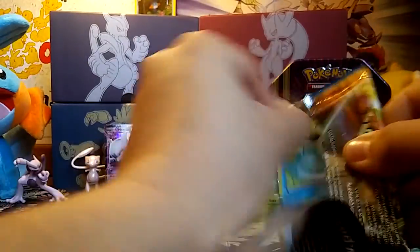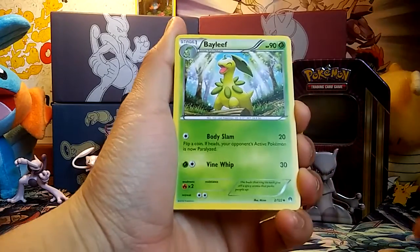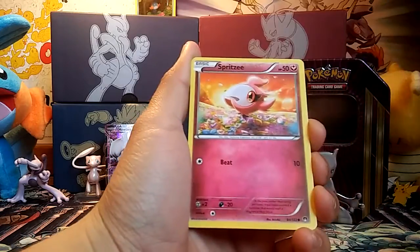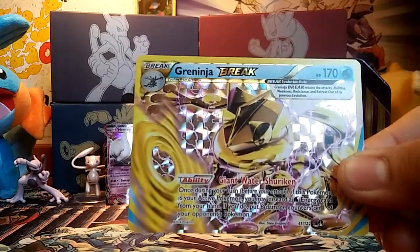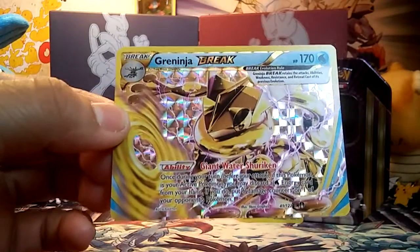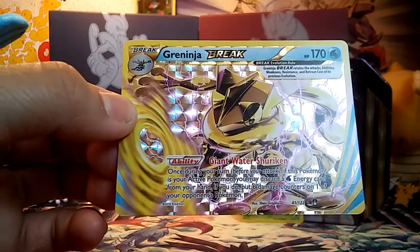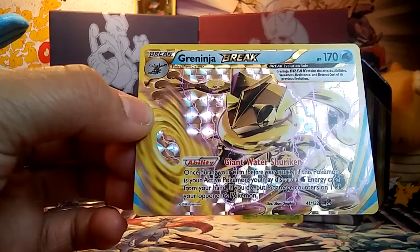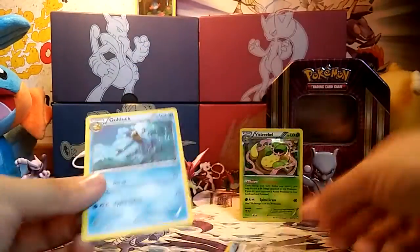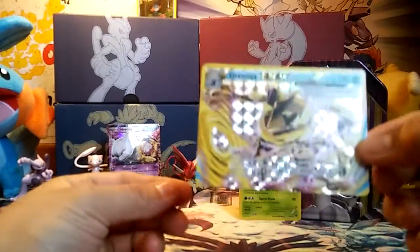Let's go ahead and see what this last pack can bring us — hopefully some last-pack magic. Here is the code card. We have Sudowoodo, Bayleef, Max Potion, Ducklett, Honedge, Squirtle, Spritzee... YES! Last pack magic — we get a Greninja Break! That is awesome, one card to add to my collection. I've been looking for this card for quite some time. I do have it in Japanese and I've been looking to trade for the English one but haven't been able to. The ability is Giant Water Shuriken — once during your turn, if this Pokemon is your active Pokemon, you may discard a Water Energy card from your hand; if you do, put 6 damage counters on one of your opponent's Pokemon. I'm pretty sure that is useful.